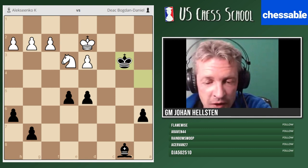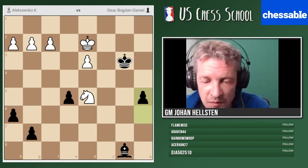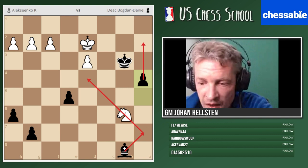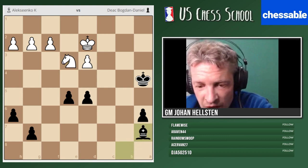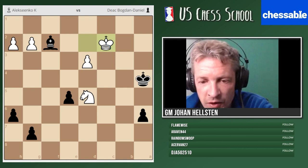Knight x d5 — black simply continued with their plan, just running with the pawn. White was also unable to create a blockade — the bishop can always touch the a1 square. White is completely lost: knight b6, a4, and white resigned for obvious reasons. The bishop will come here and the pawn will run. Simplicity rules in the endgame — king d6, we have different routes for our king depending on what white plays.